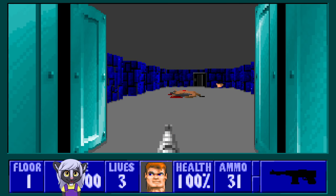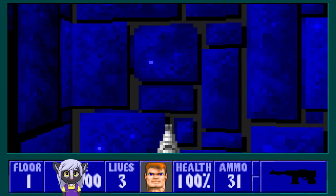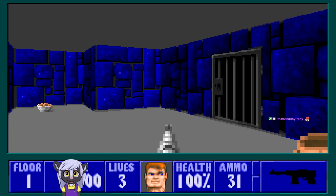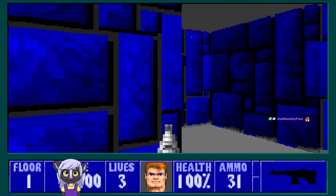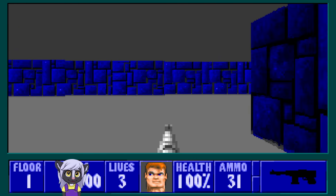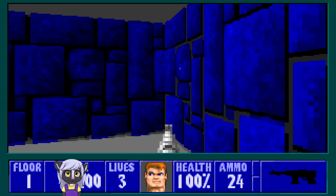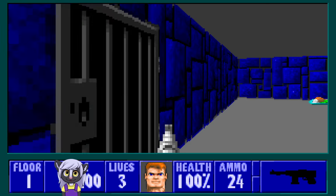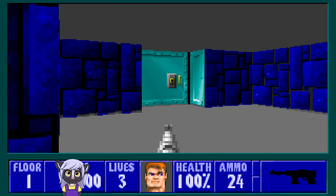Oh no, I hate this room. I forgot about this room — this room will really get you. So you shoot the dogs. There's absolutely nothing else in this room — there's some dog food if your health is down you can eat it, but as far as I know there's not even a secret in this room. If you hear that sound, that's me pressing Enter just to see if there's a secret. That dog is actually going to hurt me — that one is a nasty dog. I had no choice.